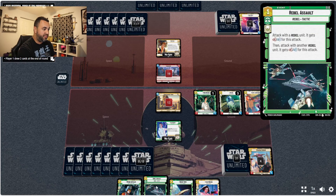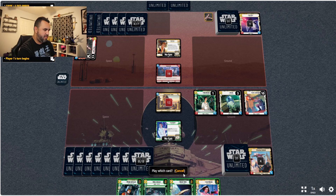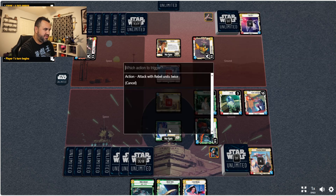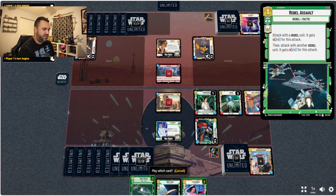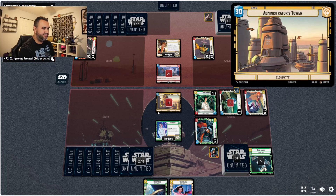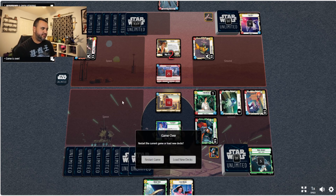We have the Rebel Assault that we can play. We're going to play that, then play that, and we're going to use the action ability — I love this ability so much. Let's go ahead and attack with this unit — I think we pretty much won the game here. Attack with R2-D2, and that's what I was looking for. Now I'll put that on top just in case, and there you have it.